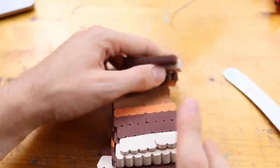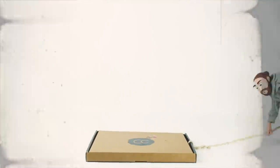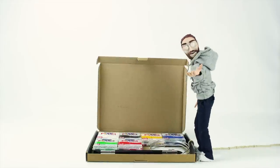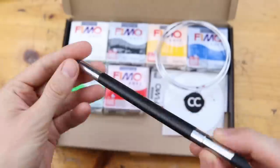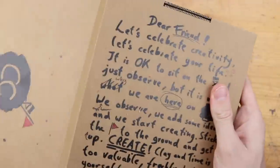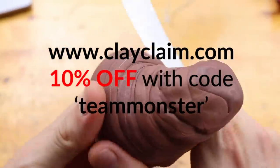All this clay is quite expensive and this is why today's video is brought to you by myself - clayclaim.com. This is the place where you get my clay and tools, the clay modeling starter set for example: six blocks of clay, my sculpting tool, aluminum wire, and this cool handwritten hand-painted box. For just a few days you get 10% off the whole purchase. Clayclaim.com, 10% off with the code TEAMMONSTER.